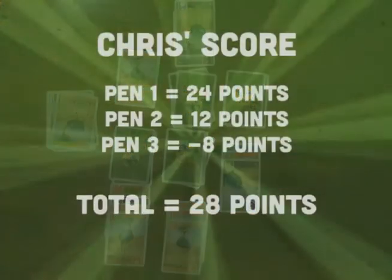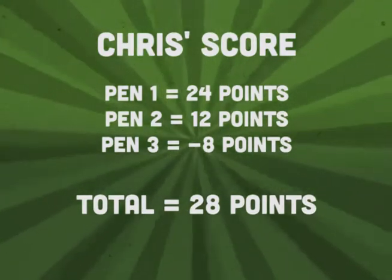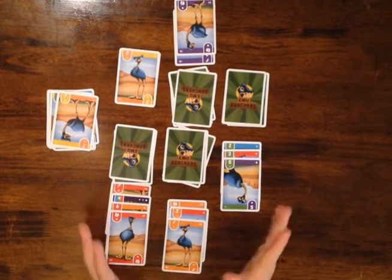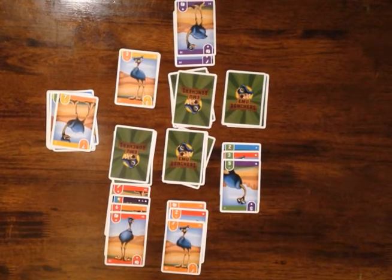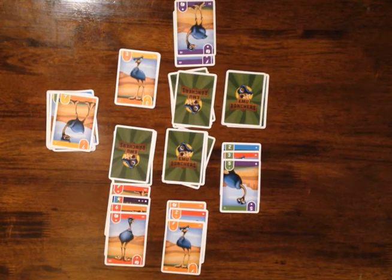28 points to 4 points — this is a surprise win! I very rarely beat Amy, but in this particular case I did. That is how Emu Ranchers plays. You'll see there are a lot of different ways you can play with the scoring — it's a lot of fun, and you never know how things are going to turn out. That last card often can make or break an entire pen. Thanks a lot for watching.